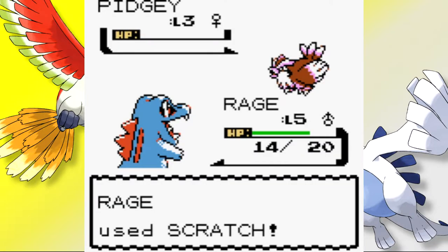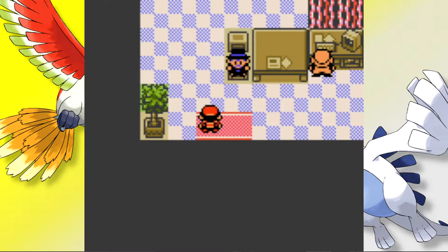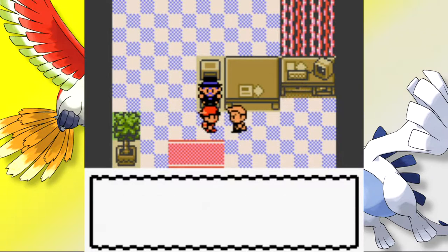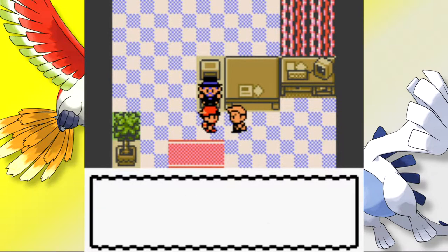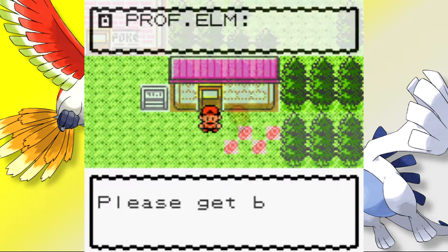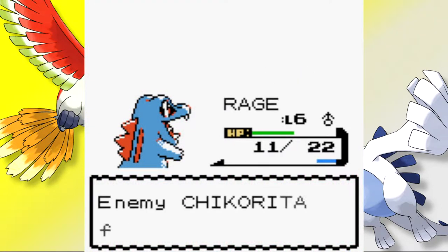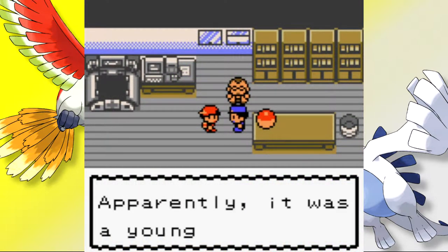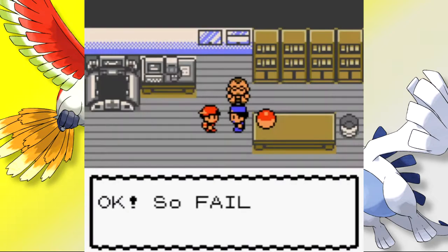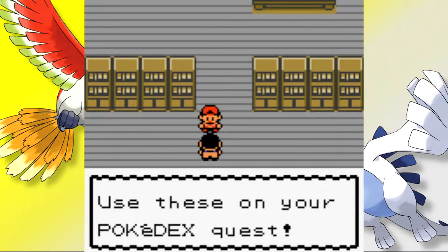After fending off wild Pokémon and grabbing the map card in Cherrygrove, we reach Mr. Pokémon's house and meet Professor Oak. He gives us the Pokédex and the egg. On the way back, we get a frantic call from Professor Elm and run into a rival who challenges us to battle. After beating his Chikorita with Scratch, we return to the lab to find he stole a Pokémon. I name him Failure — a subtle nod to my 18 losses. The professor's assistant hands us Poké Balls and the run officially begins.